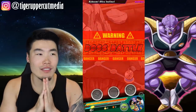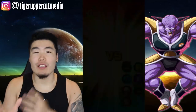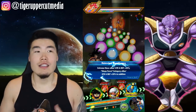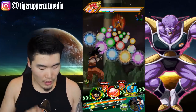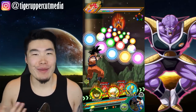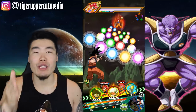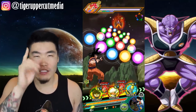He spends like 5,000 stones on dual Dokkan Fest banners, at least 2,000 stones on regular banners he really wants to summon on. So overall, a big whale — and even he is farming out the Ginyu Force because he thinks it's totally worth it. I think it's totally worth it. You guys should definitely do it if you haven't done it yet, or you're considering it — just do it, man.